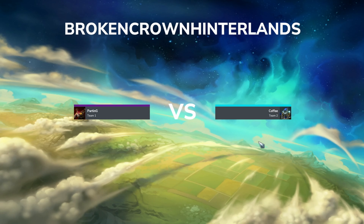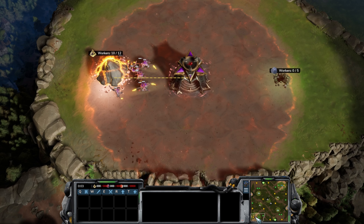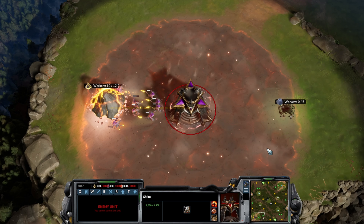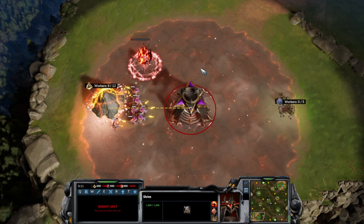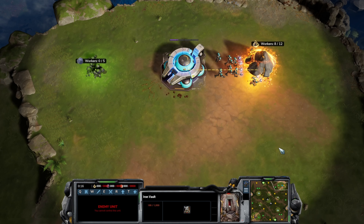Welcome everyone to a casted game for Stormgate. Today we have Parting versus Coffee battling it out on the Broken Crown Hinterlands map, with Parting spawning in the south west corner playing in purple as the Infernal Host. He's going to be opening up with an early Iron Vault to get Brutes on the map to brutalize the Vanguard faction in the north east.